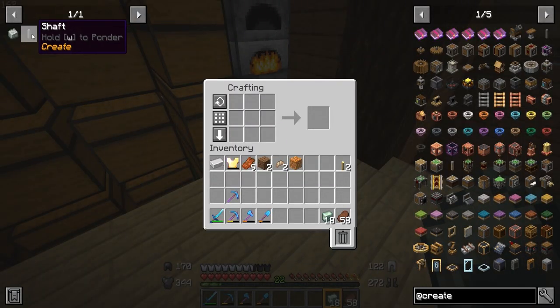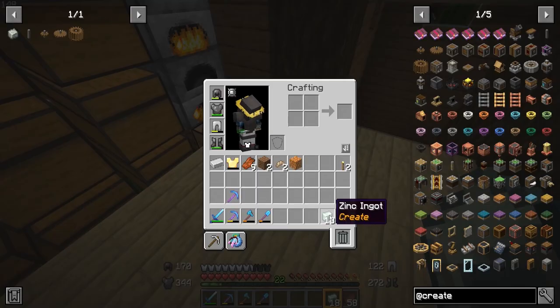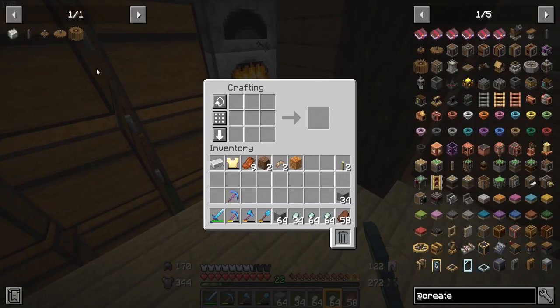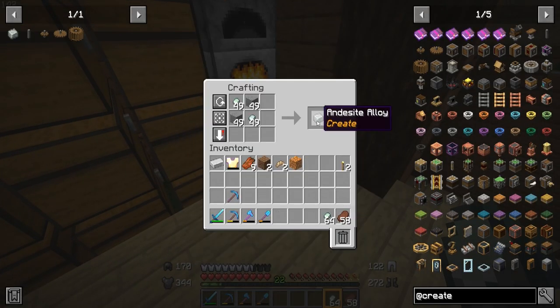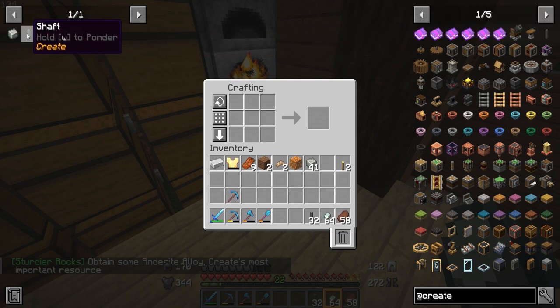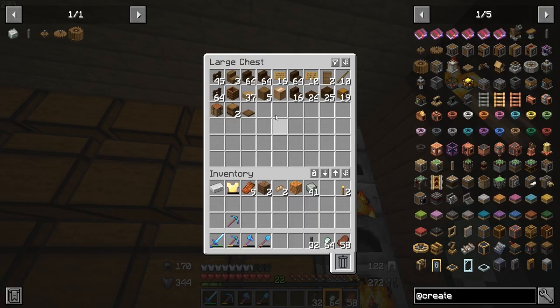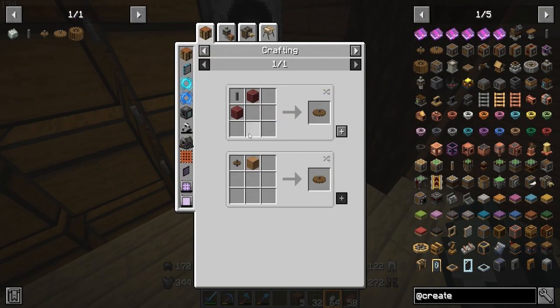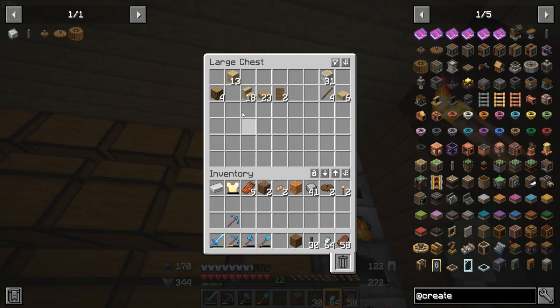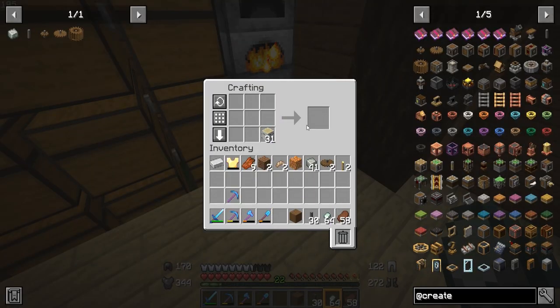We have our zinc ingots now — zinc nuggets, actually. We have some andesite down here too. Going ahead and creating the andesite alloys, which gives us a good amount. Made the shafts — just two andesite alloys on top — and a cogwheel is just combining the alloy with a piece of wood. That's actually super simple to make. We are low on wood since I turned a lot of it into fuel to smelt things up.